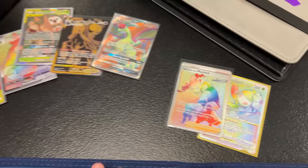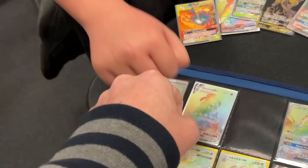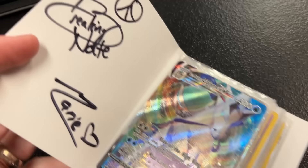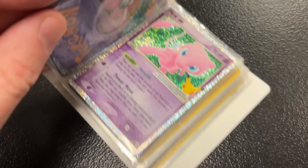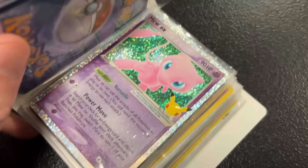We're gonna go into this Arceus mini binder album right here. You can see that I've already signed it and Maria's already signed it as well. Starting off with an Ice Rider Calyrex V-MAX — sometimes these are a little bit hard for me to try to go through and film at the same time, so bear with me. We got Lunala GX going into a Mew EX from Celebrations.